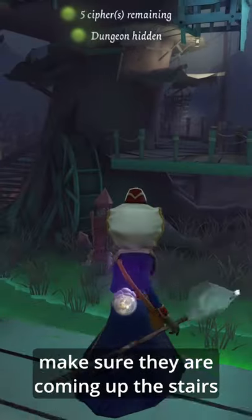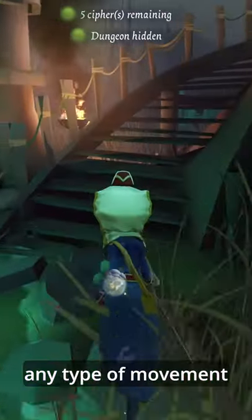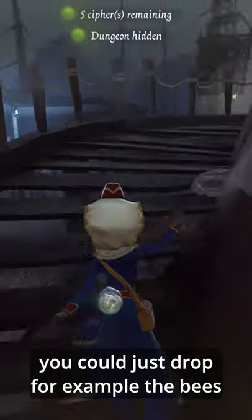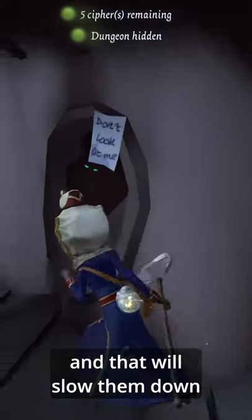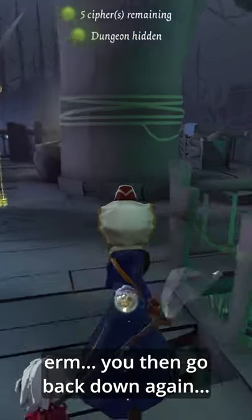You wait for them to come up the stairs, make sure they're coming up the stairs, then you go this way. If you're playing any survivor that has any type of movement ability, you could drop, for example, drop the bees, and that will slow them down. They walk through it, you cancel it, then go back down again.